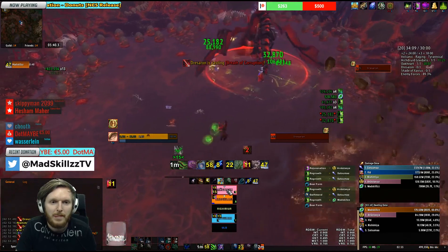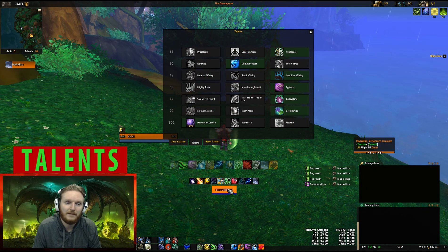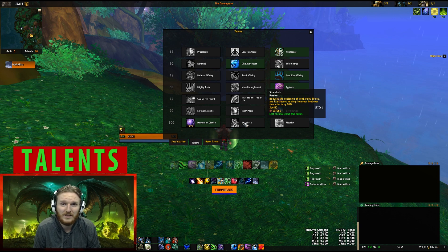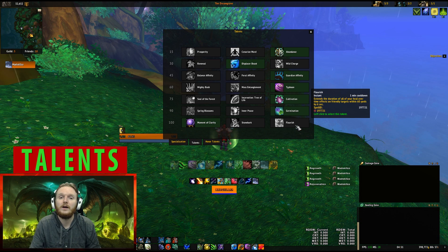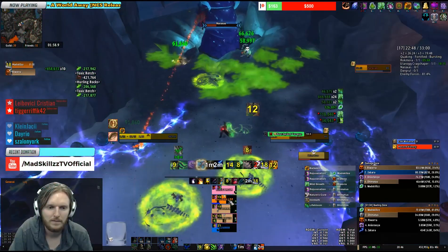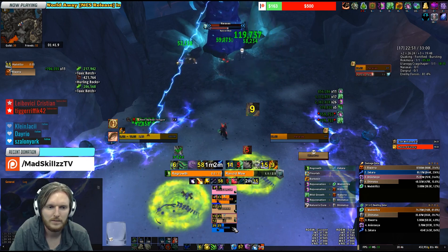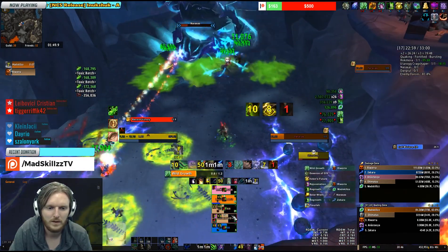In those kinds of fights you should almost consider using a mana regen trinket like Darkmoon Deck: Promises, but Moment of Clarity can really save your mana. If your tank is getting hammered on fortified weeks with big trash pulls — like in Eye of Azshara — Ironbark can be useful, and Flourish can be used for heavy AOE healing affixes. Things like Quaking, Bursting, and Fortified together are a heavy AOE healing affix. For those you don't really need Abundance and can go Prosperity or Cenarion Ward, and most likely Flourish to extend your HoTs and get more healing to everyone.